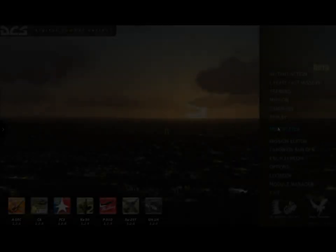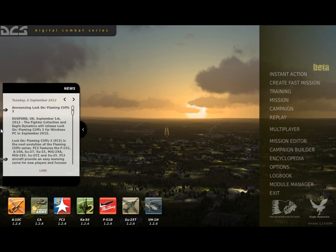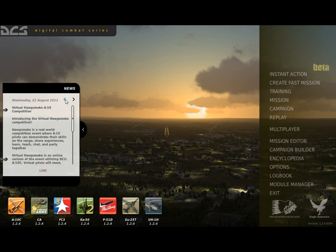This is the main menu screen of DCS World. Along the bottom of the screen are icons to indicate the DCS modules available for purchase, as well as those that you already own. To view DCS news, select the pullout tab to see news of new DCS products, updates, and events. These are updated each time you log on.